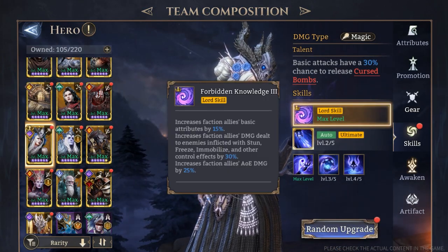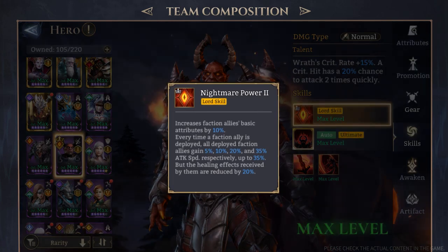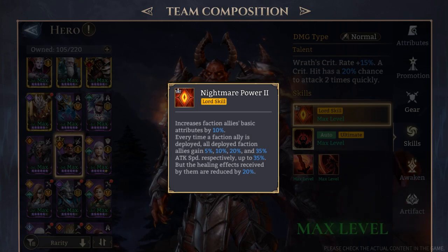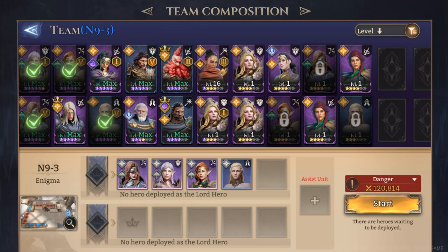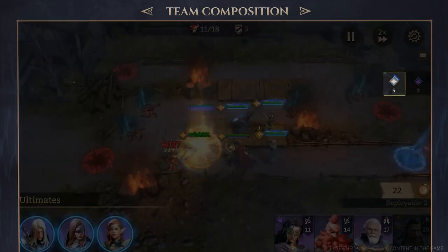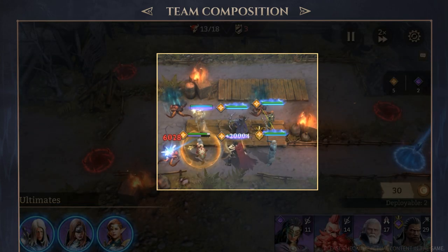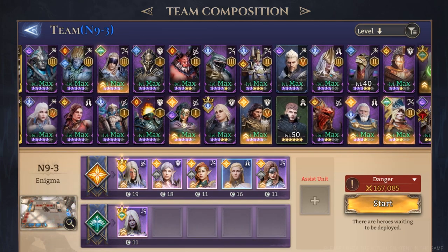Hero Factions: Within the realm of heroes, some hold the prestigious title of Lords in their respective factions. These Lord heroes possess unique abilities known as Lord Skills, which can greatly benefit their faction members. Take Ain and Barut, both Lords of the Watchguard, as an example — they can increase fellow Watchers' basic attributes while also triggering a powerful buff called Blessing of the Light. This buff periodically increases all Watchers' damage and healing multipliers. The more Watchers in your team, the more frequently it takes effect. You can have up to two different Lord Skills active during each battle.